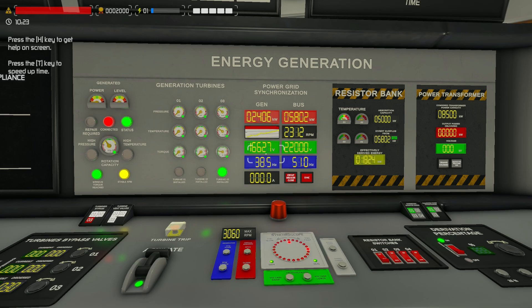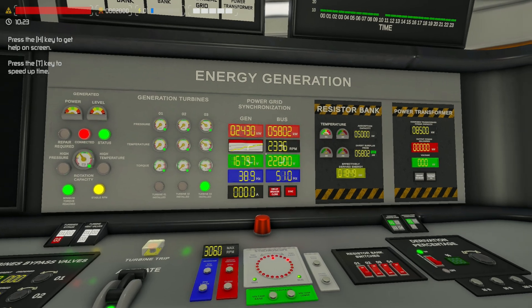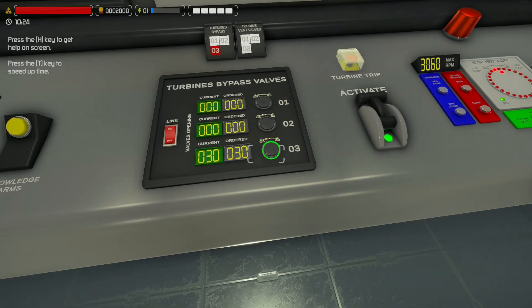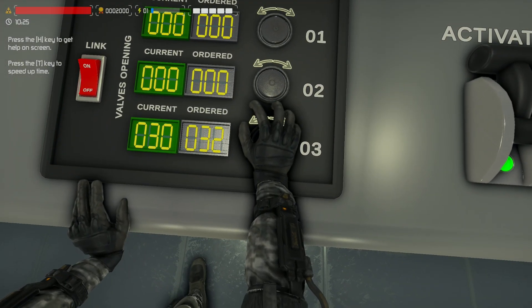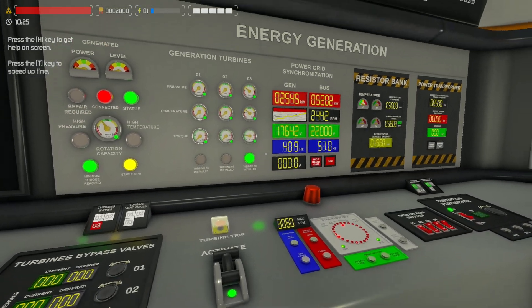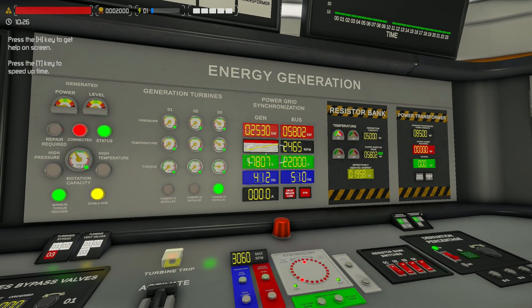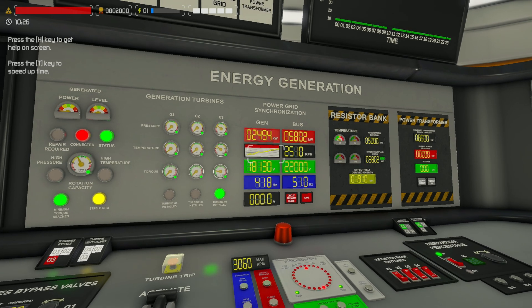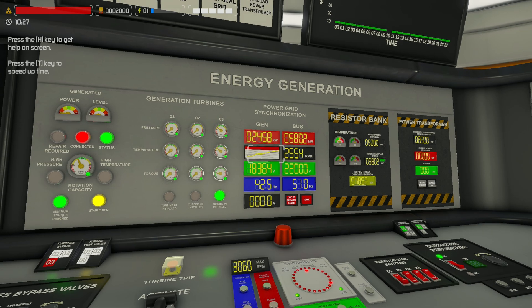We're about halfway to what our resistor bank can take, so I'm going to go over here and raise this up by about two, just so it kind of balances out a little bit. And if it drops down too fast or by too much, I'll then change that. But that looks okay - it's dropping down a little bit slowly, that's fine.